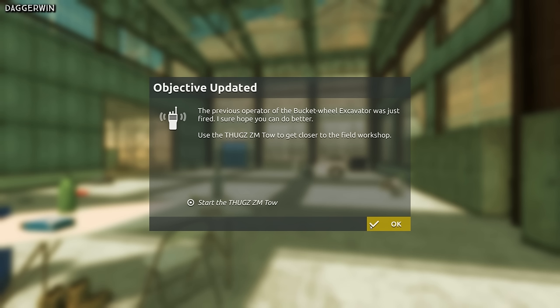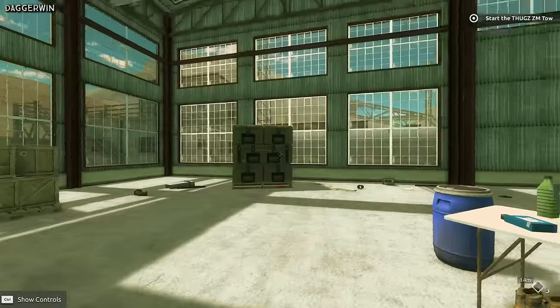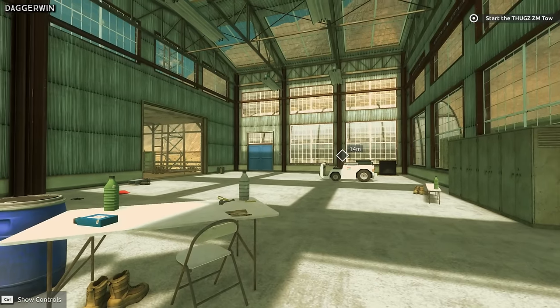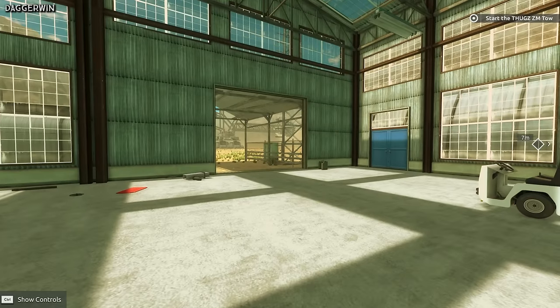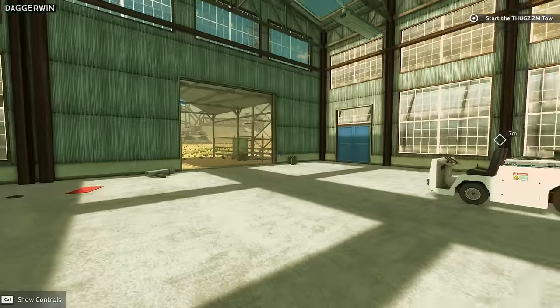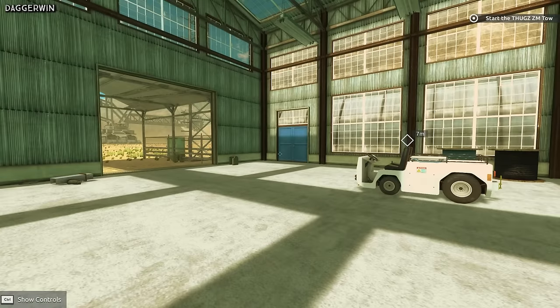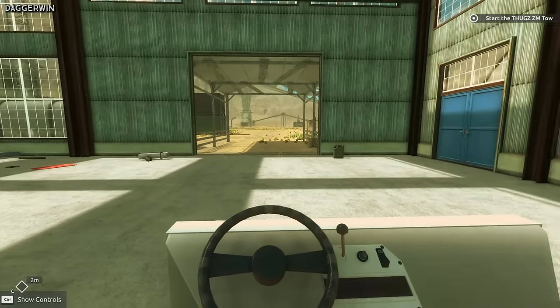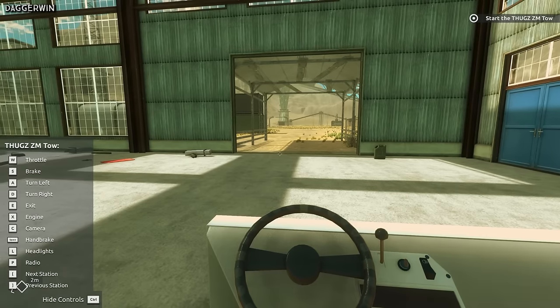We're told to use the Thug ZM tow to get closer to the field workshop. So we're going to be using the Thug ZM — or ZM tug, I think. This is basically Giant Machines 2017. I have played this briefly for about five minutes just to get the idea of what it's like, and in those five minutes it was pretty good. So this is our Thug just over here.